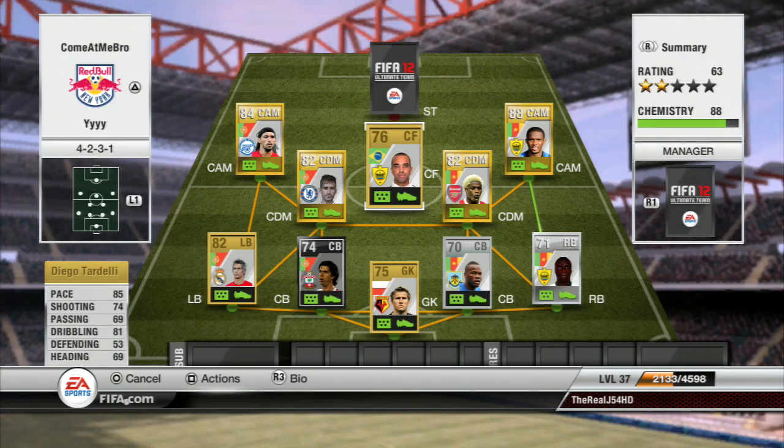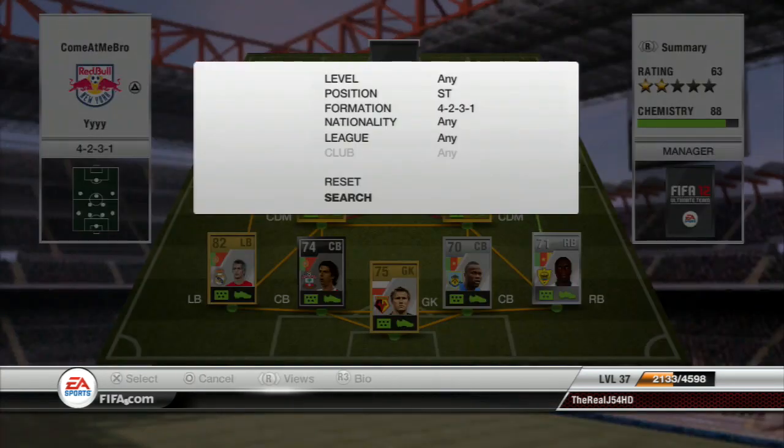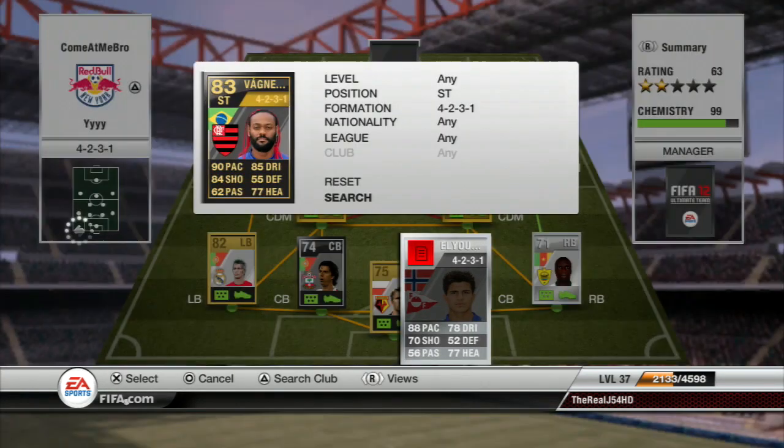The real star of the team I've discovered is Diego Tardelli. This is the first time I've ever used him. He's got four-star skills and four-star weak foot, with 85 pace, 74 shooting, and 81 dribbling on a 76-rated card — and he is amazing. He just finishes everything in front of goal with a really powerful shot, and he only cost me 550 coins. I've played against a few mates with this team and he stood out brilliantly.